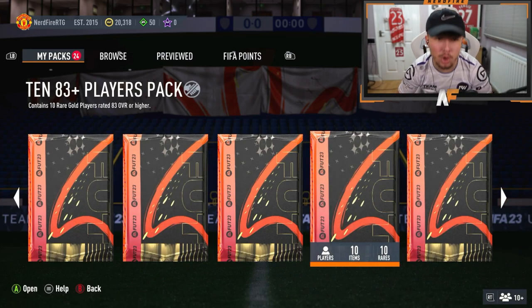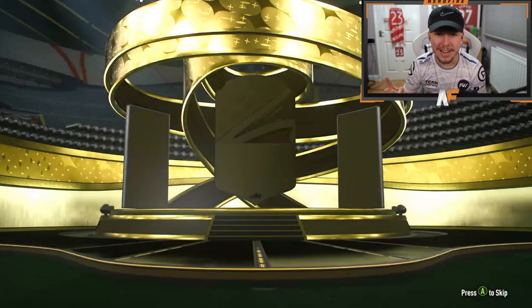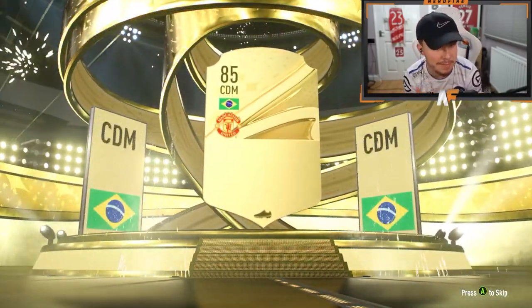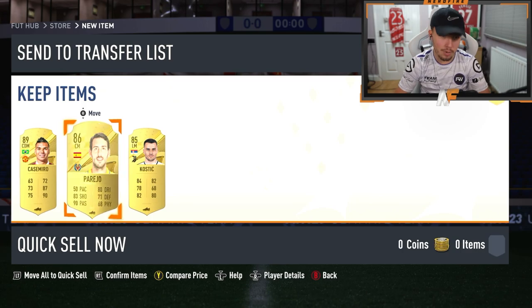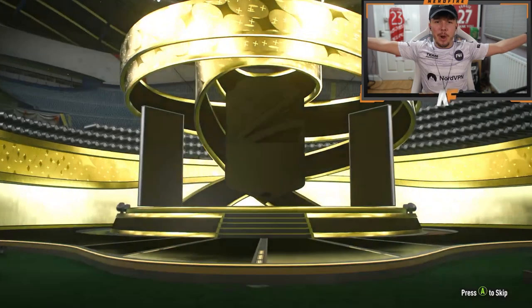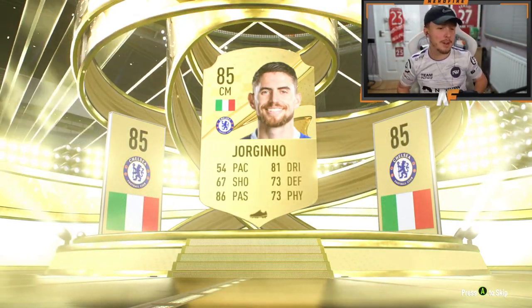We've got the 83 times 10 on the road to glory and also the midfielder pack. Going with the midfielder pack first — supply us with a blue, we got one yesterday. Doesn't look like it sadly. Brazilian CDM again, Casemiro 89 — good rating at least. Two walkouts. Then the 83 times 10 pack — not even a walkout, it's an 85 Jorginho. That is an L on the road to glory.